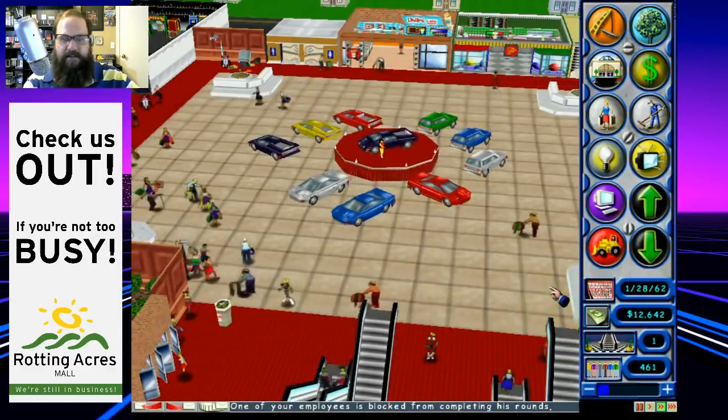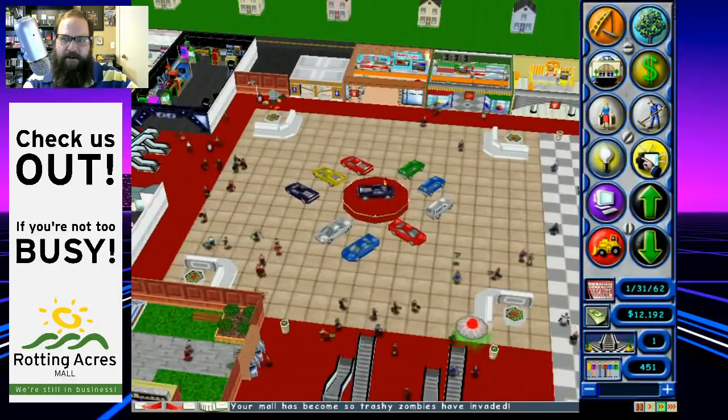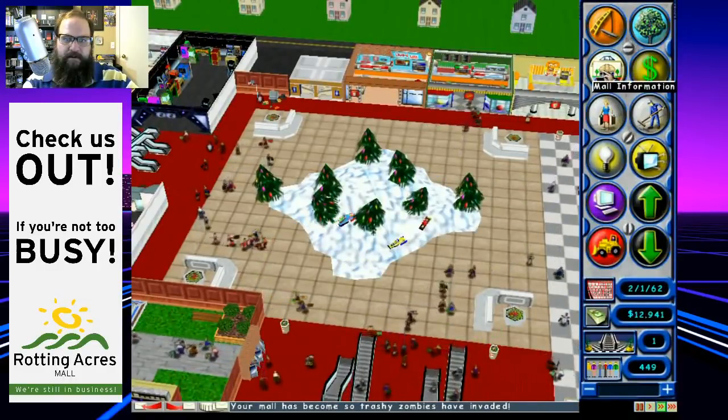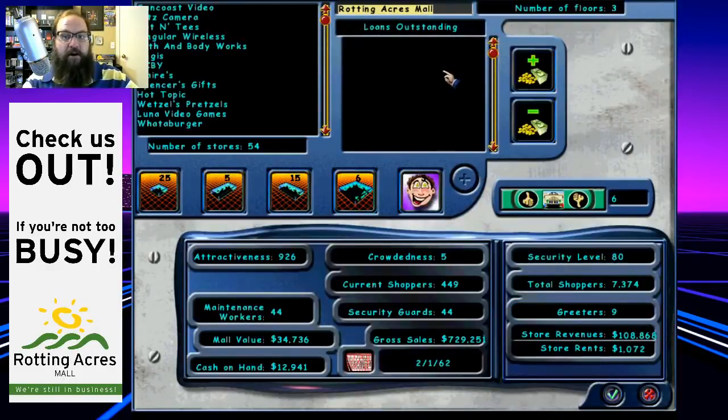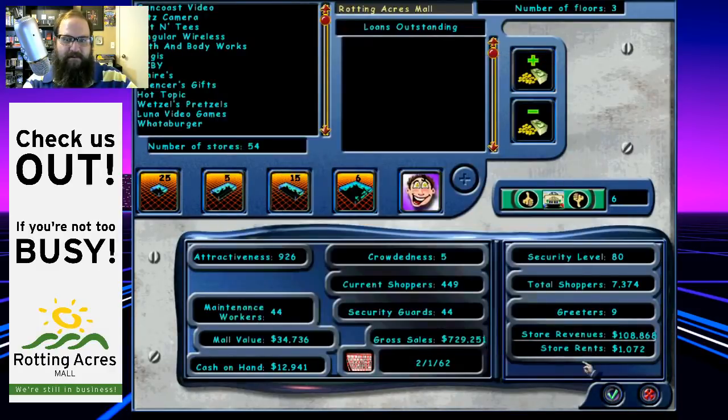There's that damn UFO. The Men in Black are supposed to take care of the UFO, and I've got plenty of them already. Let's look at the mall — we actually don't have any loans, which is good. We are still debt free! Our mall approval rating is 6. Is that good or bad? Well, that doesn't look good. Why is our mall not liked? That is weird.